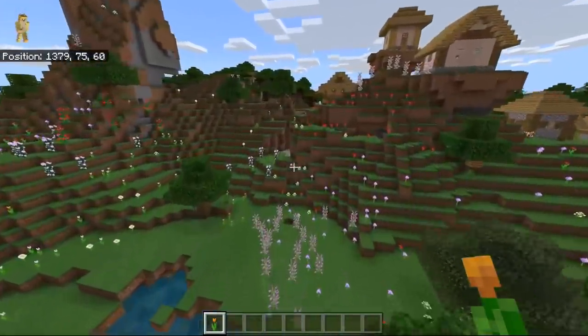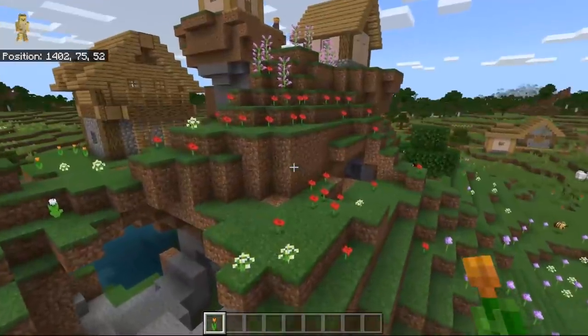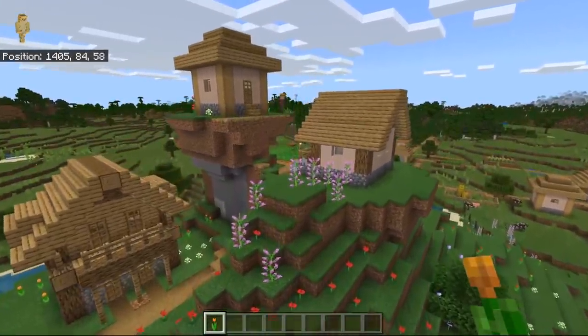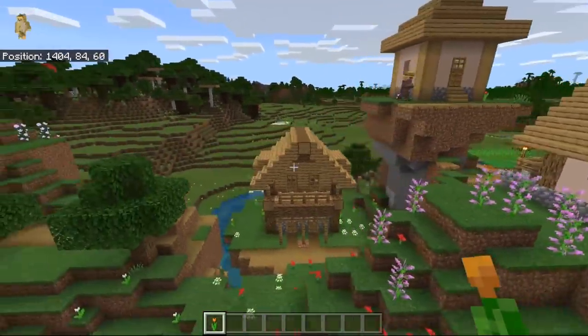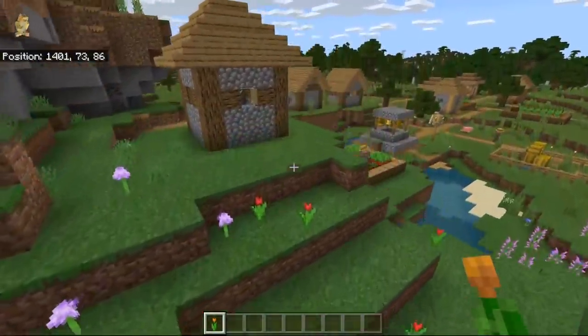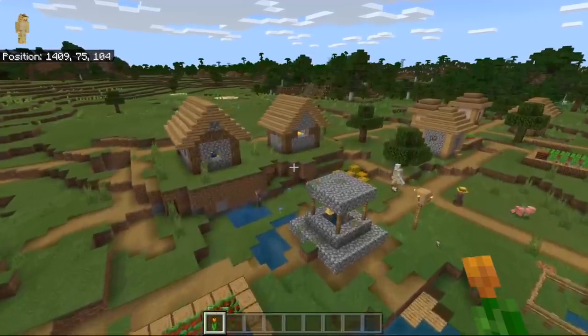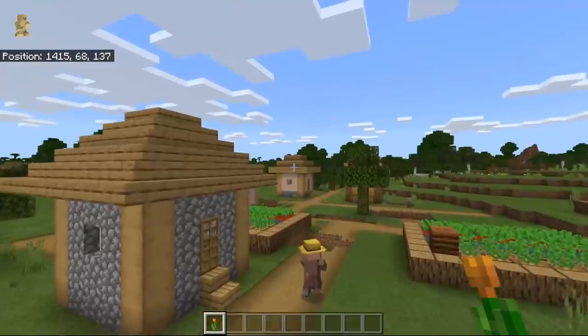Also at the very edge of the flower forest — where, by the way, there are more bee nests because it's a big biome — you're going to find yourself a village, a very weirdly shaped village. Look at this one right here, it's very strange the way they're stacked on top of each other. This village also has bees coincidentally right next to it, so while you're just chilling in the village you might find some bees coming in and dropping by.